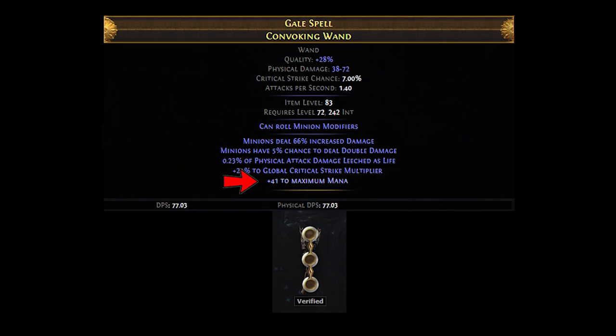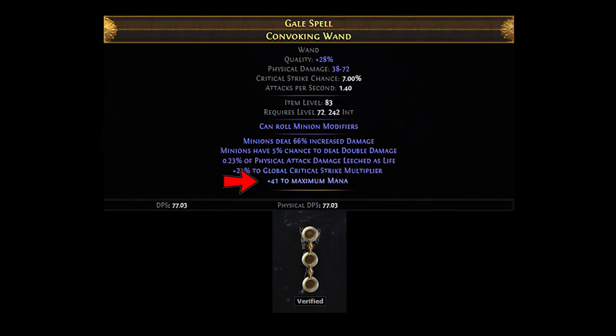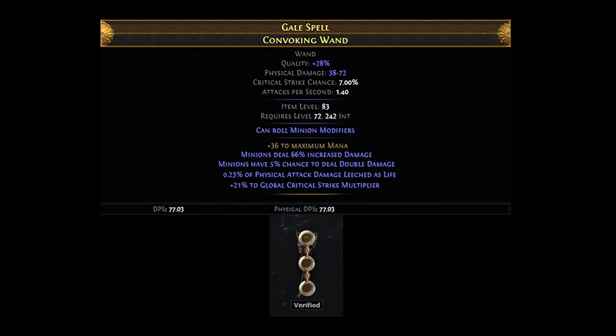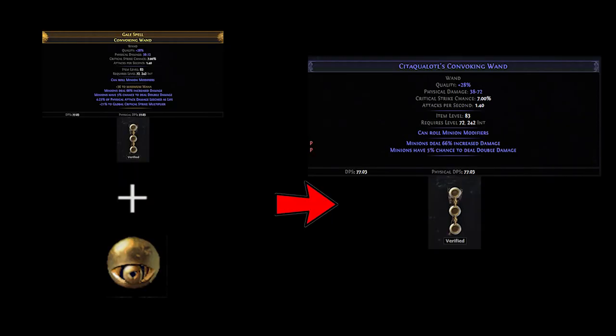After getting my second prefix, I benchcrafted the lowest tier of plus 2 mana, resulting in a grand total of 3 prefixes. Do keep in mind that you might need to do this part multiple times, so try and save as much currency as possible on augments and crafts. With the 3 prefixes acquired, I used the aforementioned fracture prefix craft to try and lock the increased minion damage in place. The craft can cost anywhere between 40 chaos and 1.5 exalts and has a 1 in 3 chance of success, so you should be able to get it fairly easily. If the craft fails and some undesirable prefix is fractured, simply restore your item to its magic state by using your imprint orb and repeating the steps mentioned above.